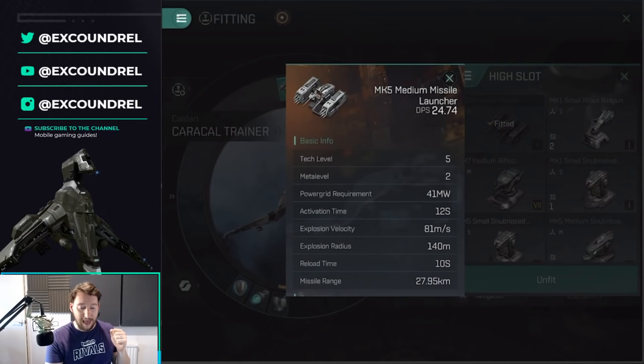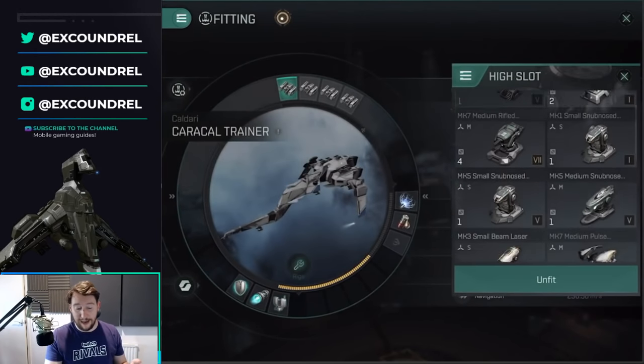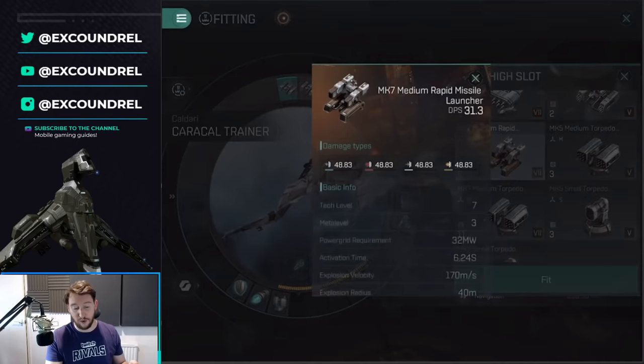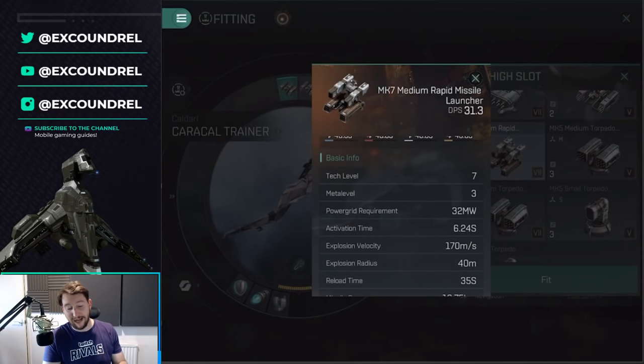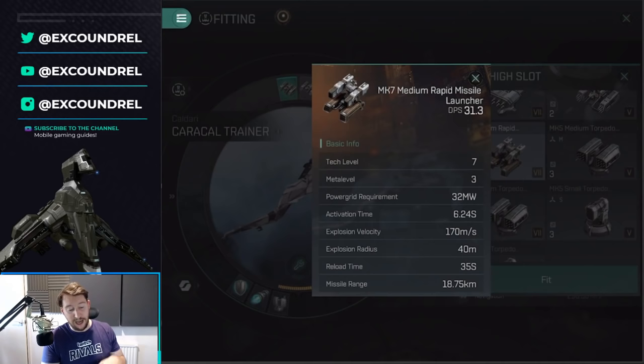Medium missile launchers will not deal full damage to frigates and destroyers but are good versus cruisers, battlecruisers, and battleships. The medium missile launcher sits somewhere between torpedoes and rapid missile launchers. The reason I like medium missiles is they are more versatile than rapids. The medium launcher also has an activation time of 12 seconds, meaning the missile is in flight for 12 seconds before exploding — which is where rigs like missile velocity come in.